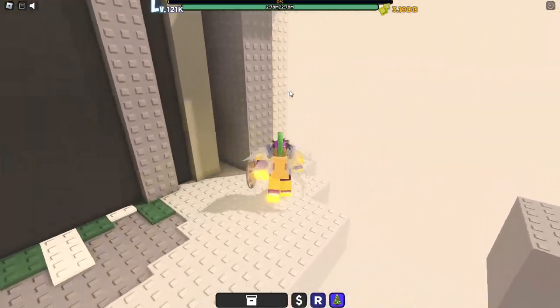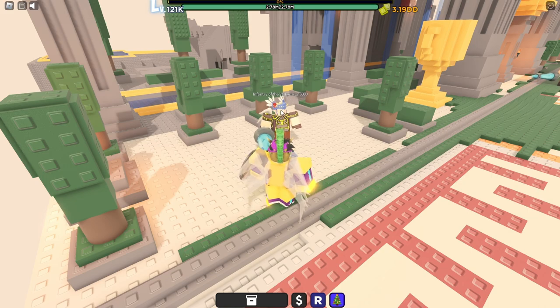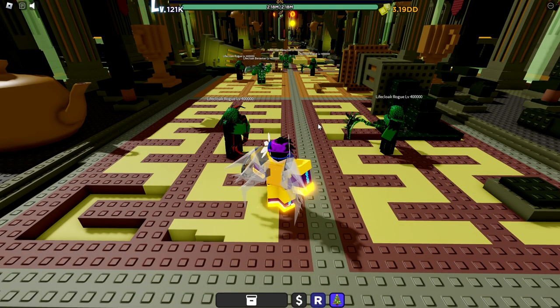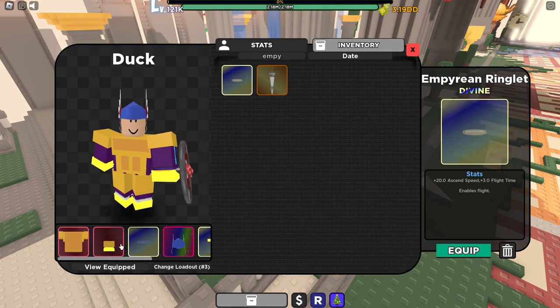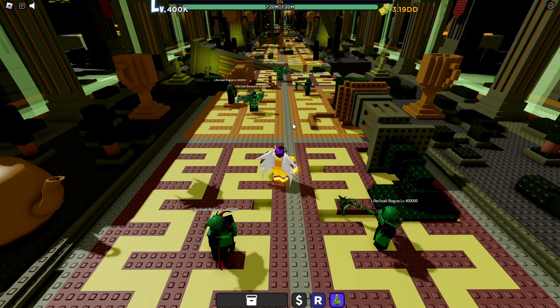Also go back to the rebirth 3 area and kill the Infantry of Valkyrie until you get the Valkyrie Helm — it's actually a better helmet than what you currently have on. Once you have it, equip it and farm these guys. You can also get the Empyrean Ringlet by killing this NPC — it's a much better ringlet and it's not that rare. Once you're level 400,000, follow me.